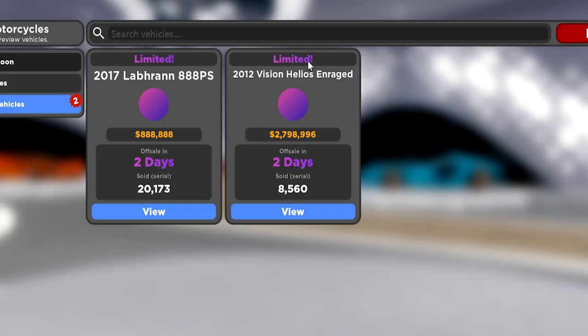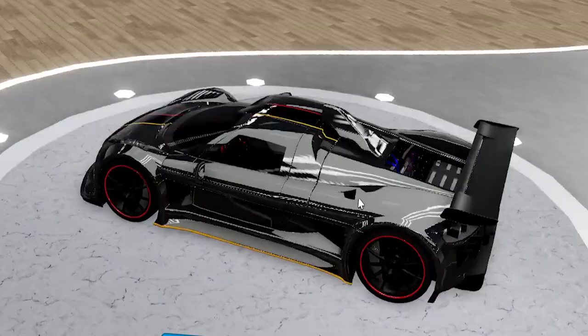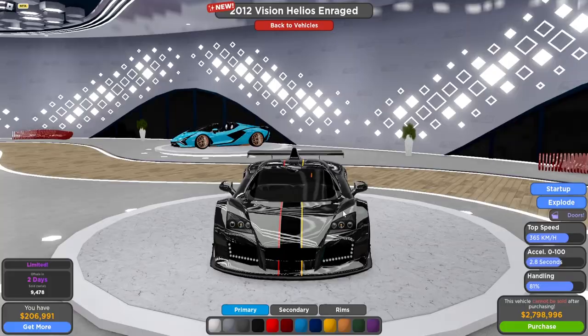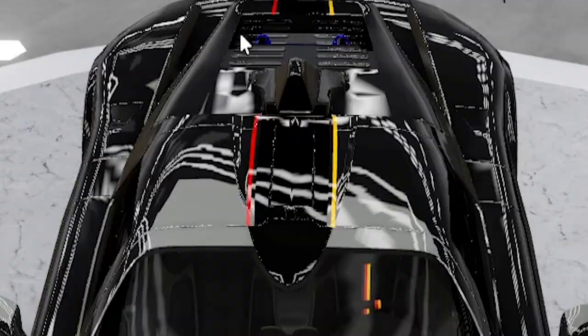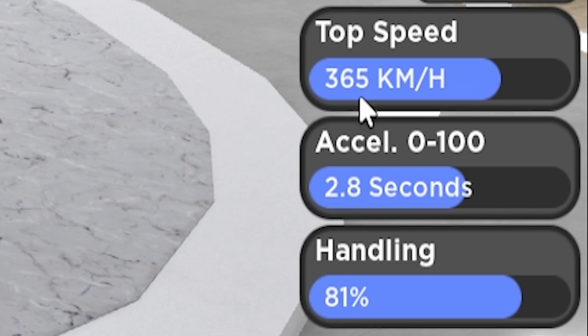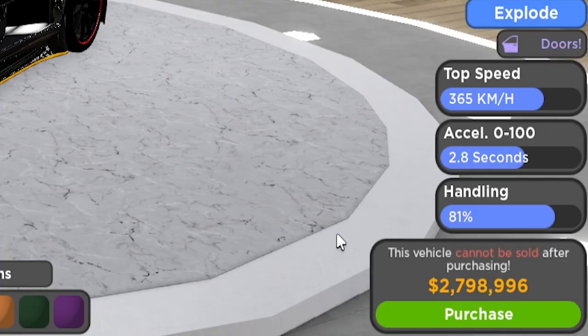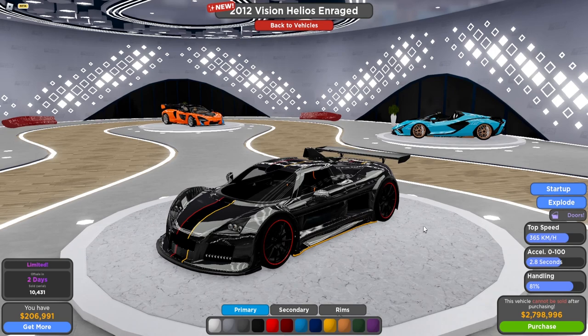Drive and Empire just released a new limited car and everyone is trying to get it — the game is lagging. It's called the 2012 Vision Helios Enraged, another version of the car released today, and it looks absolutely sick. In the comments, you guys told me this is supposed to be the real-life Apollo Enraged. I've never seen this car in real life but it does exist. The top speed is 365 km/h, acceleration is 2.8 seconds, and handling is 81%, which is quite good. But the price is 2.8 million, which is expensive for those stats. In terms of value for upgrades it's not great, but as a limited car it has value as a rare.